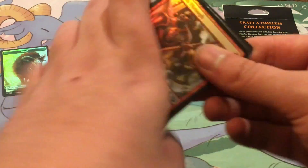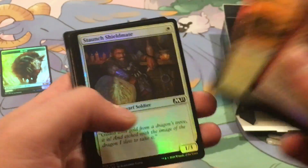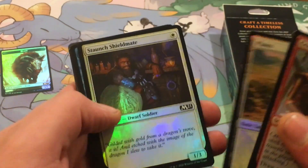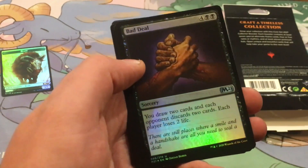Foil Crash Through, foil Opt — premium foils right here, guys. Premium. It's not Shieldmate, it's Frantic Inventory — bad deal.